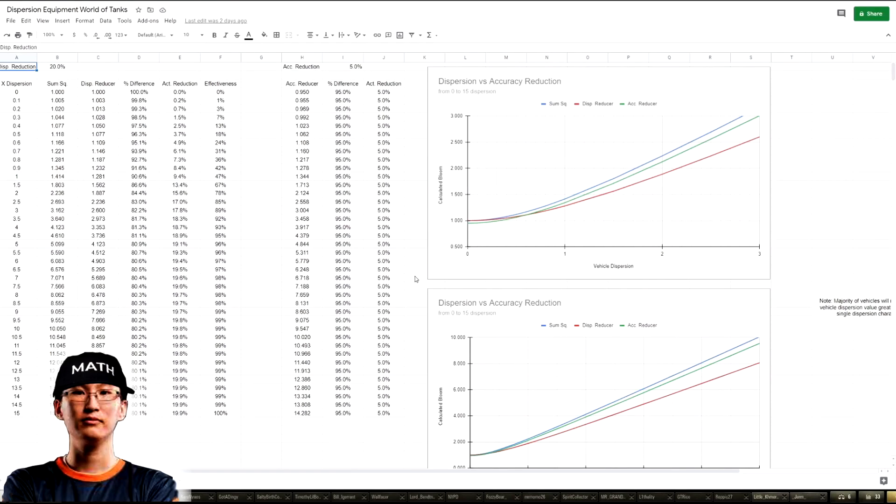Let me show you this — it's my Google Docs that I made, my private one. You can see the link up there; maybe you can actually get in if you type in the link. So this is what I mean: we have dispersion reduction — we'll say v-stab at 20% — and then we have accuracy reduction, which is the improved aiming unit.